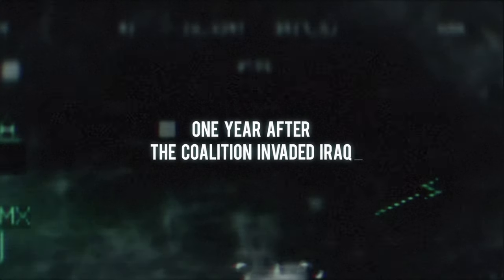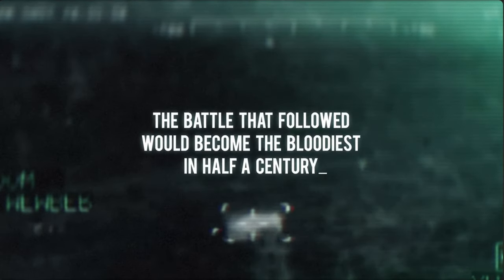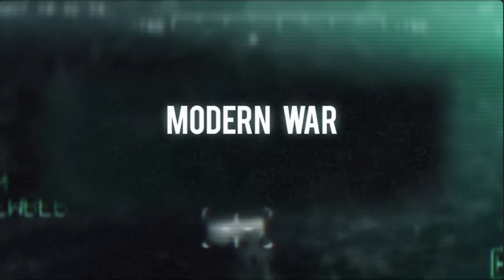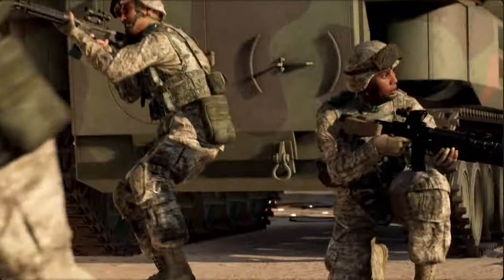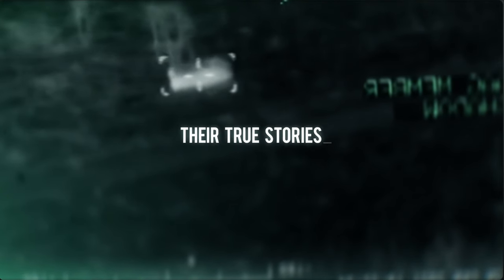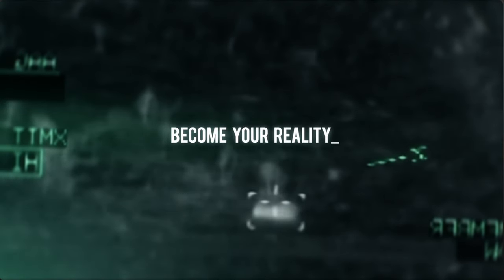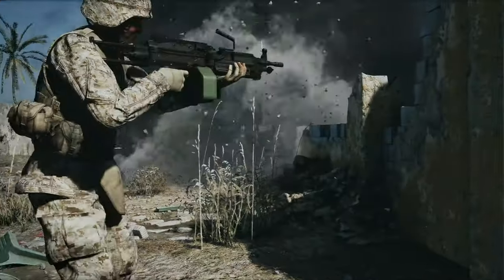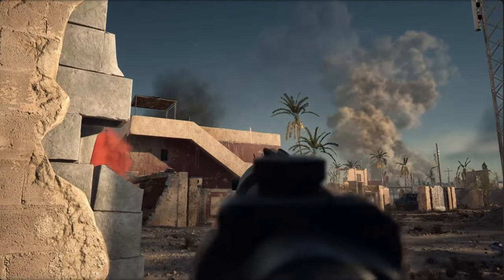Now don't get me wrong, I understand this is no easy task, and it's a difficult thing to program in a way that feels realistic. But they are promising leading an AI fireteam in modern war as it's really fought. In this reveal video, they directly reference two of the functions of leading an AI team: one being breaching, two being fix and flank, and then indirectly you hear audio of your player character yelling 'suppress a fire here' and pointing. So there are essentially three things being showcased.